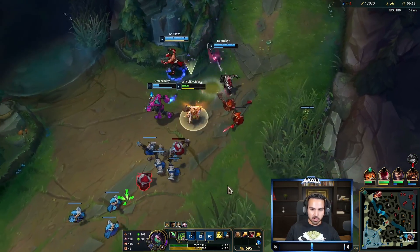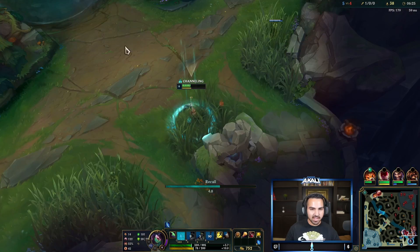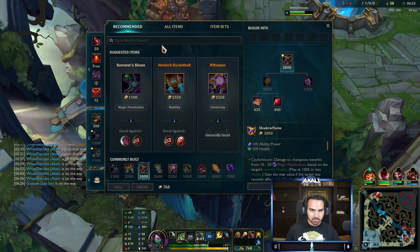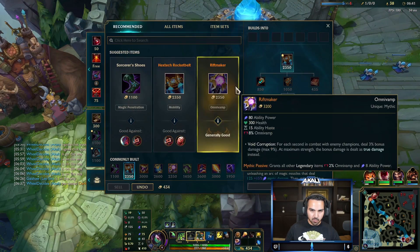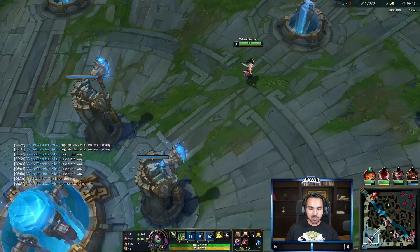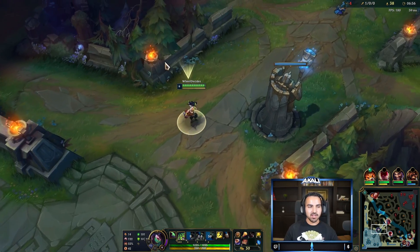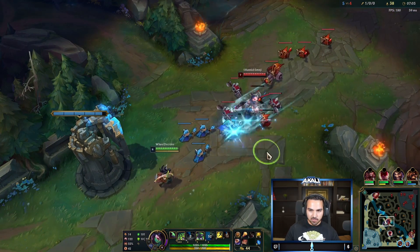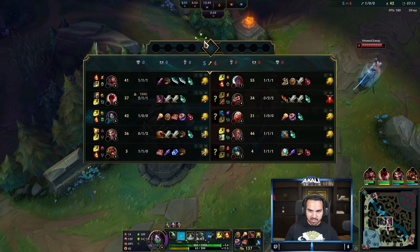I probably could have just R2'd and then flashed out, but I was worried because I got chunked so hard. Either way we got a kill, and roaming was the move there. We go Dark Seal, and while we wait for enough gold for an Amp Tome, we do something that makes us fly back to lane faster: throw your shroud out of base and then use your E to fly into lane. It's a really cool Akali tip to get there faster.